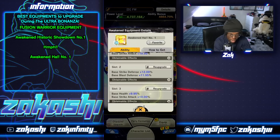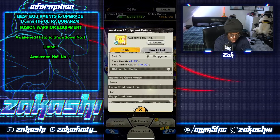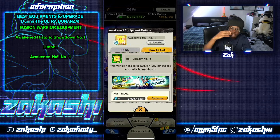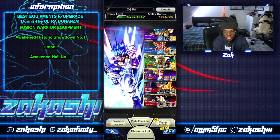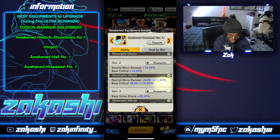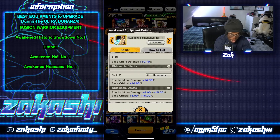Another equipment I recommend is Awakened Ha Number One. You can get it from Sagas from the Movies Fusion. I'm not going to show you all the details around every single equip, but you get the memory from Zenkai character Space and Rush drop, and you can find it in the archive. The unawakened version is also useful — this equipment comes with 15% special move and can be useful for Gogetas.